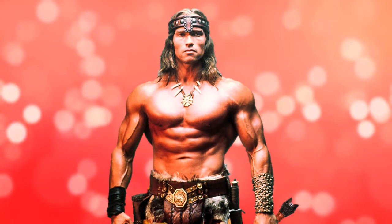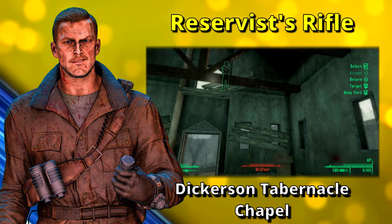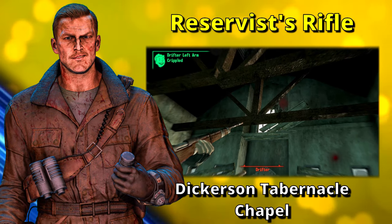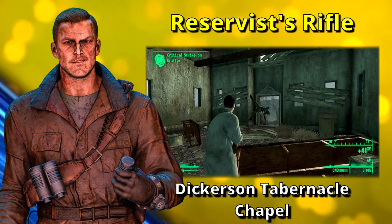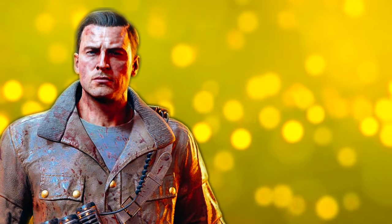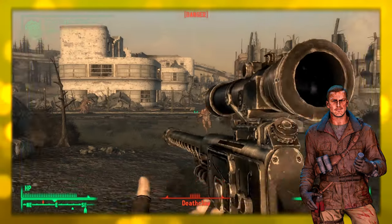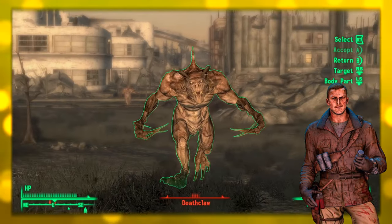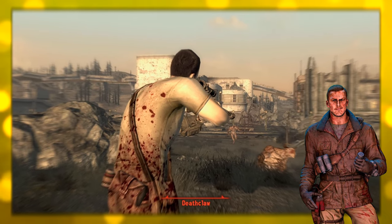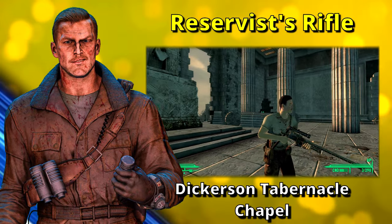Now on to the Reservist's Rifle. It can be found at the Dickerson Tabernacle Chapel, but be warned — there's an enemy known as the Drifter who carries this weapon and he is above the player when they enter the location. The only way to acquire the weapon is by killing the Drifter and either having the weapon fall down or looting it from the corpse. I highly suggest saving before entering this location. The Reservist's Rifle has 50% more durability than the regular Sniper Rifle, preserving damage and critical rate more effectively. It has a slightly higher rate of fire in exchange for a lower magazine capacity — three rounds instead of five — and costs 6 AP less to shoot in VATS, 32 AP versus 38 AP for other Sniper Rifles.